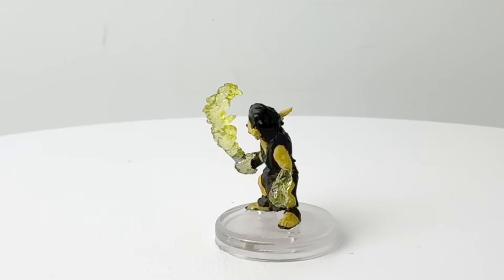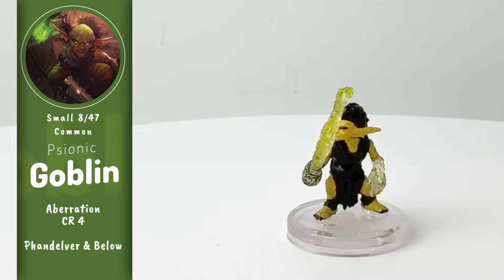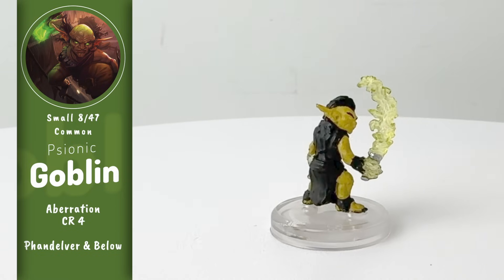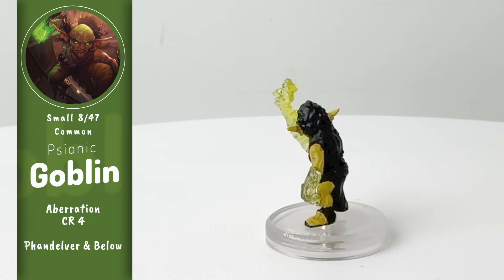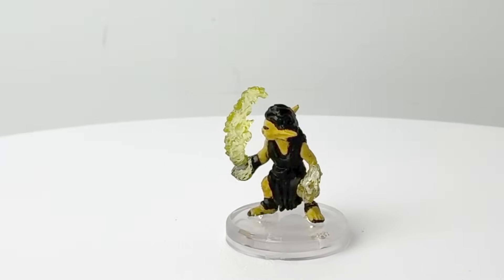Here is our first psionically empowered goblin. You get two stat blocks in the book, the commander and the brawler, and this is definitely the former, as you can see him here wielding the psychic blade. It not only does a decent chunk of psychic damage, but it also causes a hit foe to subtract a d4 for their next attack roll or saving throw. They have some spellcasting and some other abilities that we will talk about a little bit later.